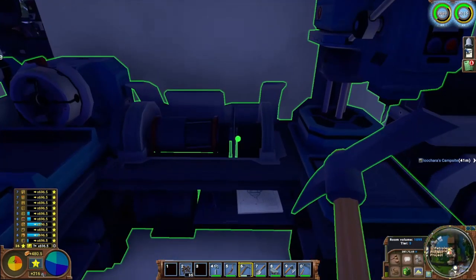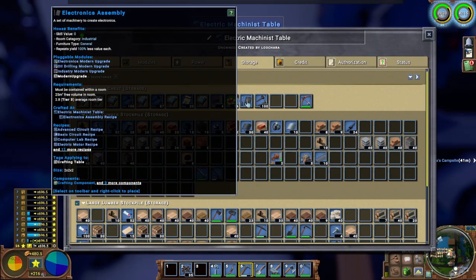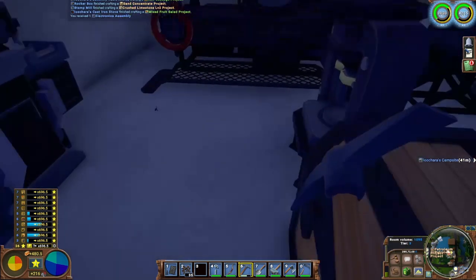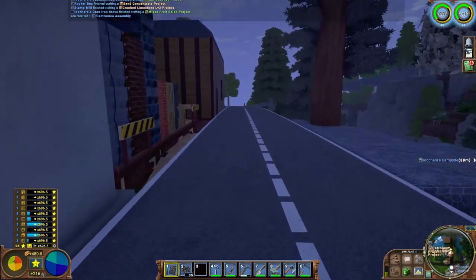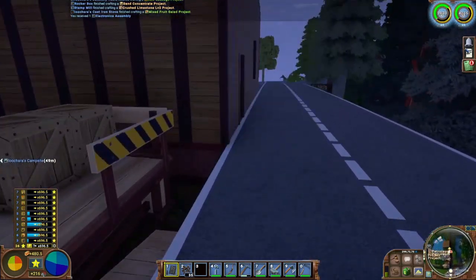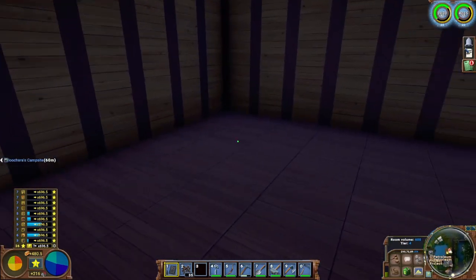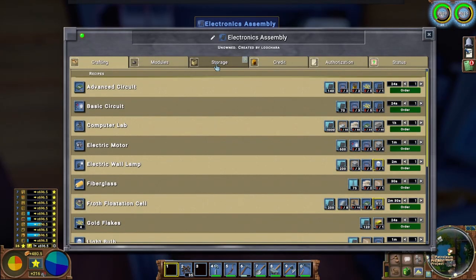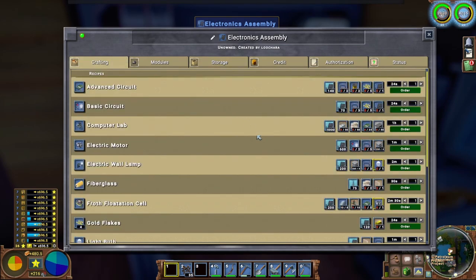Alright, our new electronics assembly table is done. Let's go over to the new workshop - it's been sitting empty, just waiting for something to get put in it. Well, here it is. Let's put this in the corner - looks like it belongs in the corner. Link it up. And what can we make? Not much right now.